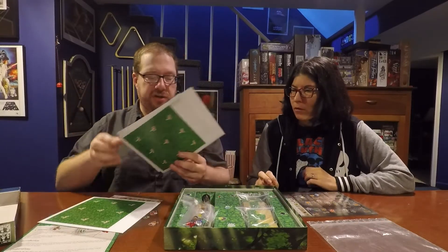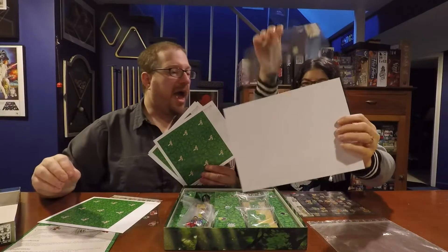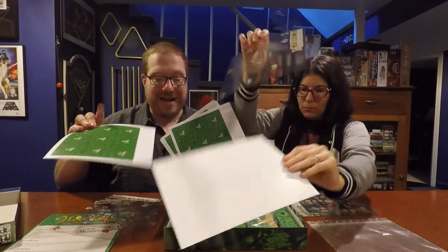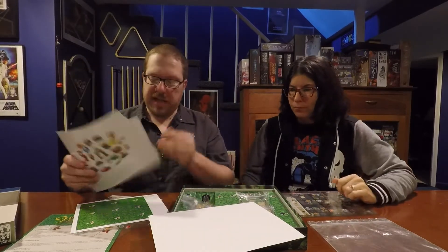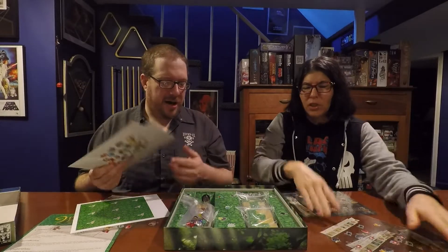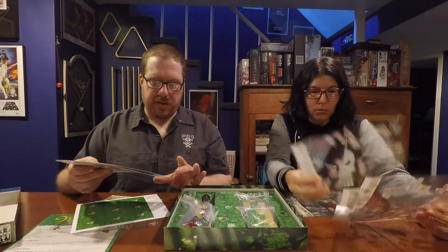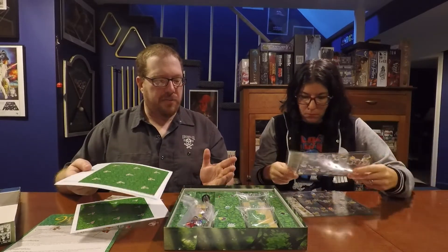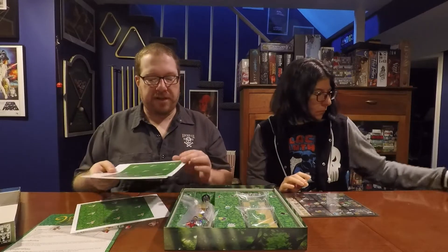Each player has a blank board — white on one side, with pictures of all symbols on the other — and you start by placing the transparency in the middle of the table. You compare it to your own board while placing tiles, trying to match up with the transparency to collect characters and score points. The boards are a bit thin — just regular cardstock — but for this type of game where you're just leaving it in front of you, it's not really a problem.